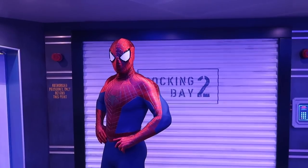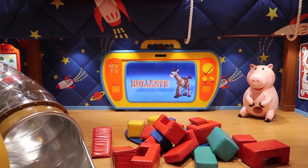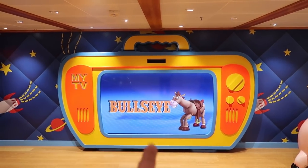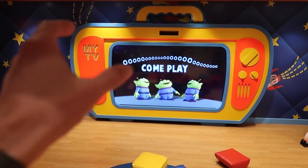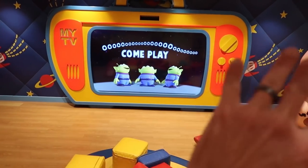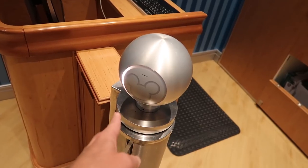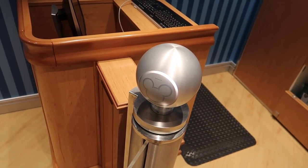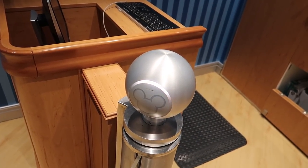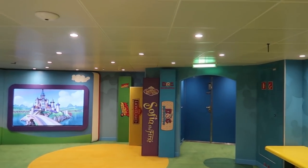So Spider-Man actually teaches here at the Superhero Academy — kids can learn from Spider-Man himself. In the Toy Story area, TVs with cutouts above them have an Xbox One motion sensor, so kids can play motion controller games. All kids areas have magic band touch points so crew members know exactly where your child is at all times.